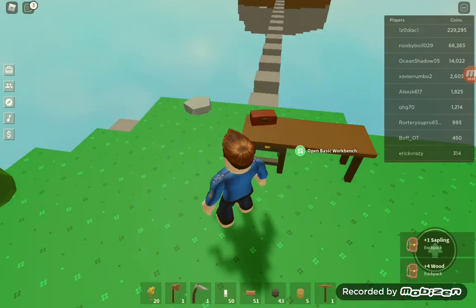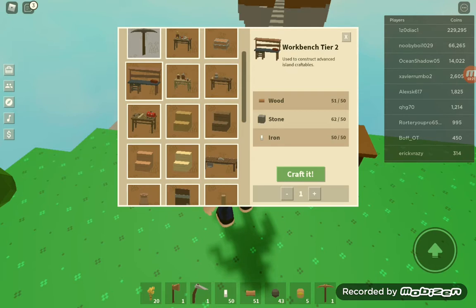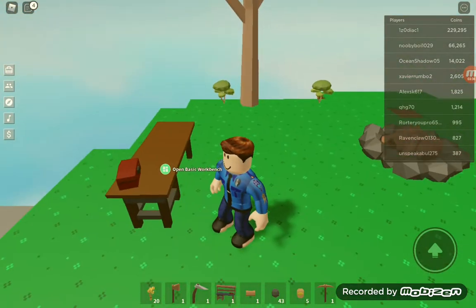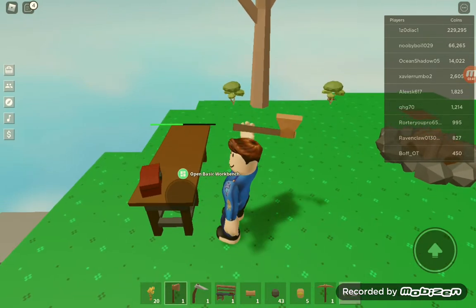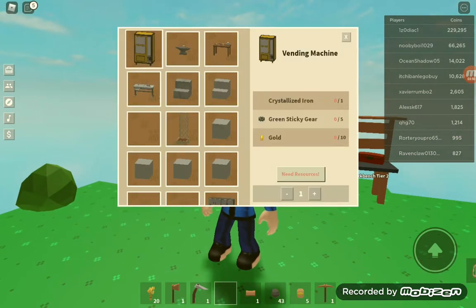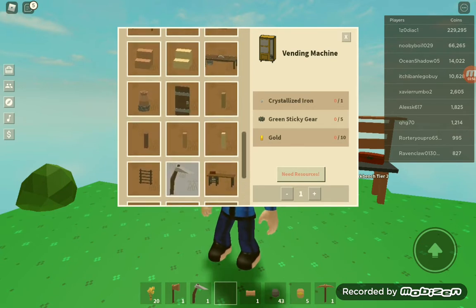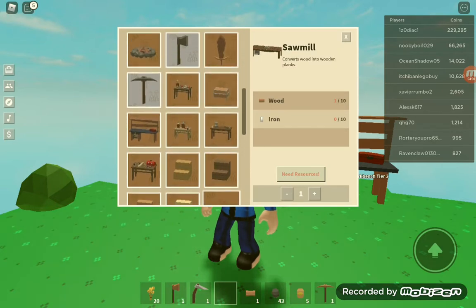We have 51 wood now. Finally, we made the Workbench Tier 2! Now I don't have to look at that crappy one anymore. Look at that, it looks cool — we can make a vending machine. Look at all the things we can make, this is so awesome! What should we try to get?